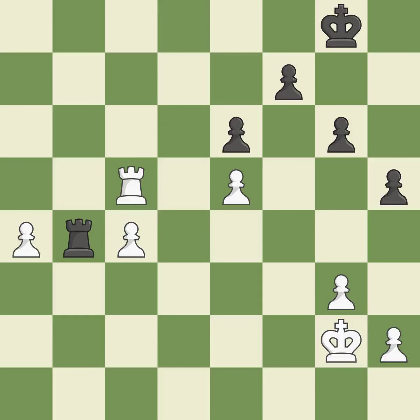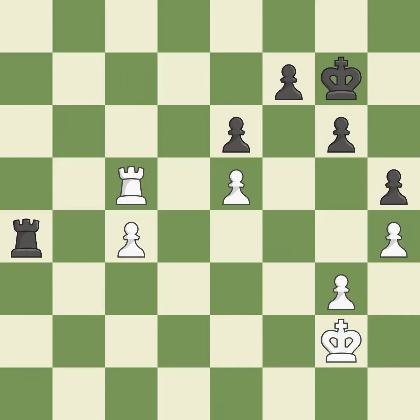This keeps the material balance in check. Very precise — it is best. The best choice is this one — it is ideal. By moving the king from the back rank, this activates the king in the endgame. Right on target.